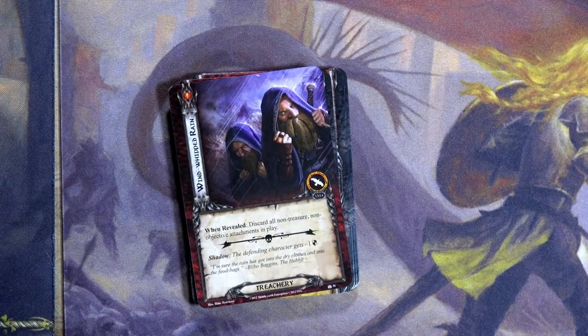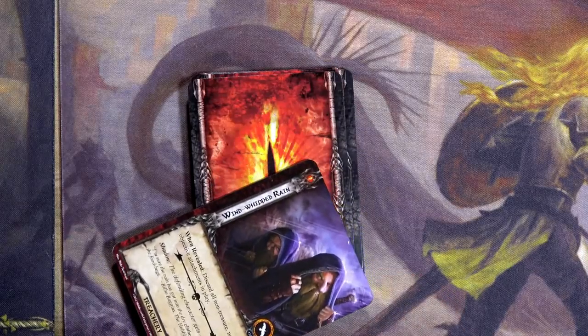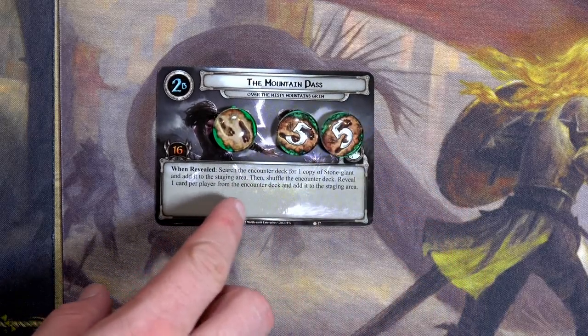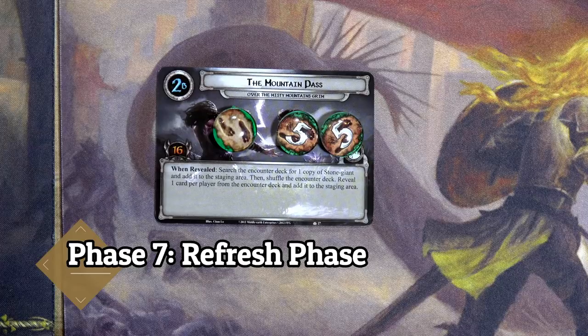The revealed card has a 'when revealed' effect — discard all non-treasure, non-objective attachments. I only have my healing, but I have two Tests of Will in hand, so I'll spend one of Nori's resources to negate that — I am not discarding attachments. Nine minus four means we place five more on the quest card: five, ten, eleven — we just need four more progress. There are no locations in the staging area, so no traveling, and I'm not engaging that Stone Giant.